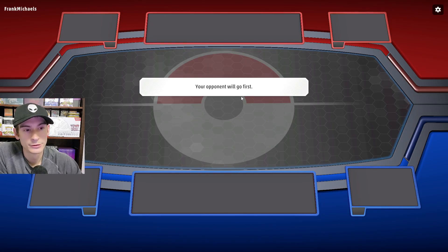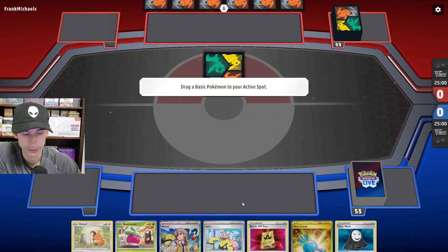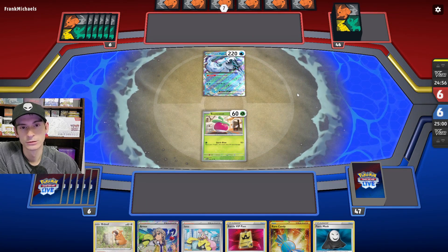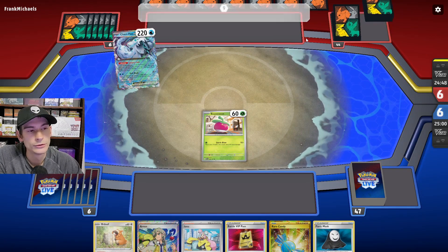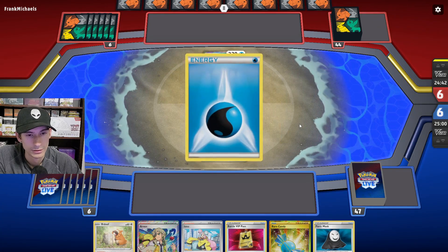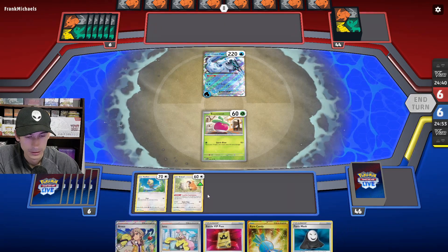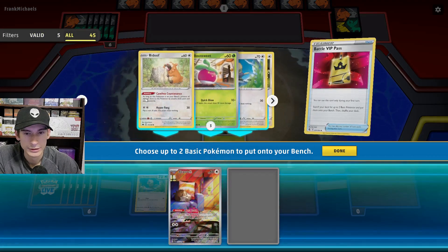Okay it looks like they'll be going first, which is fine — I feel like this deck does pretty decent going first or second. We get a Bounce Sweet and a Bidoof, pretty decent hand. Looks like it's going to be Chien-Pao. They use Shivery Chill and get two water energies, then just pass. I'm surprised they didn't put down Frigibax or anything. Let's see — both Bibarels are in the deck.